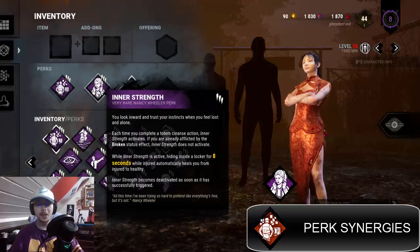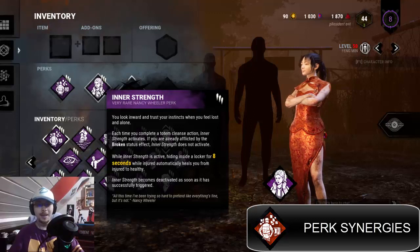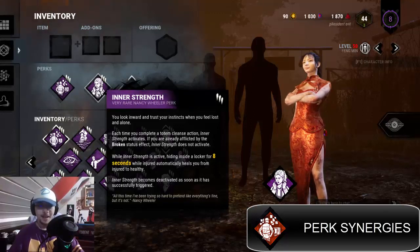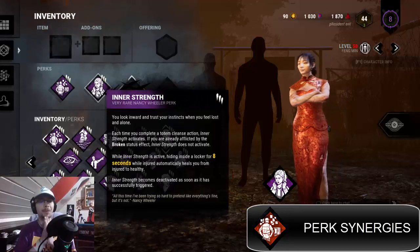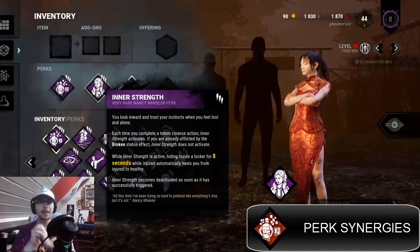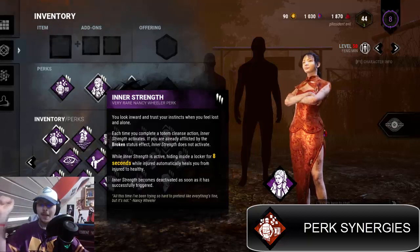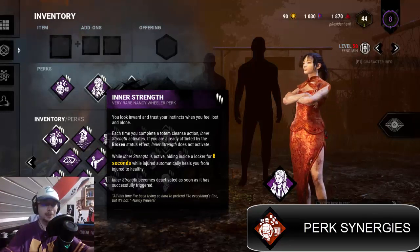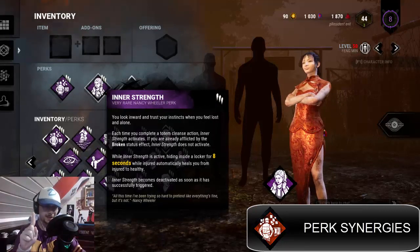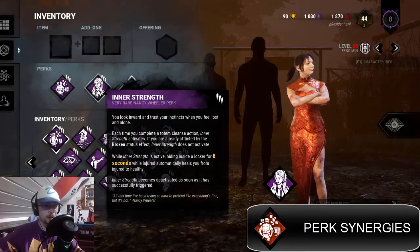Each time you complete a totem cleanse action, Inner Strength activates. If you are already affected by the Broken status effect, Inner Strength does not activate. While Inner Strength is active, hiding inside a locker for eight seconds while injured automatically heals you from injured to healthy. Inner Strength becomes deactivated as soon as it has successfully triggered. Importantly, it doesn't stack — if it's already active and you cleanse another totem, it doesn't add a token. You only get one charge at a time.